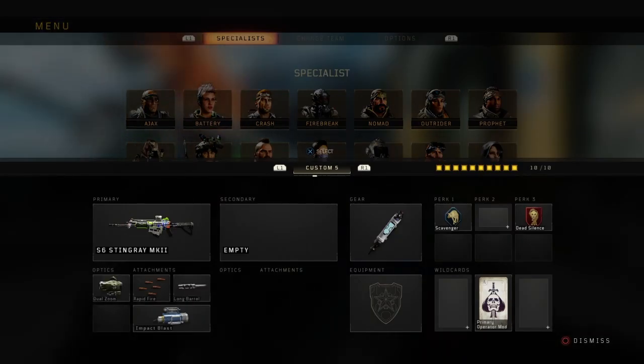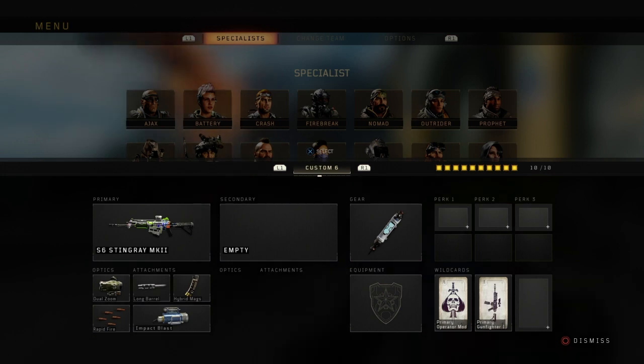Even without the long barrel it is still a two-burst kill to the body. Now we're gonna do all the attachments that have actually been patched. We're gonna run the dual zoom and the long barrel to increase our range, which according to the game increases range. We're gonna put hybrid mags on so we get more ammo, because those have been decreased as well.